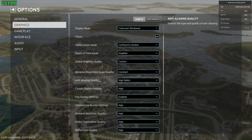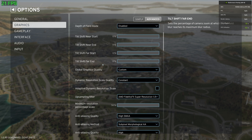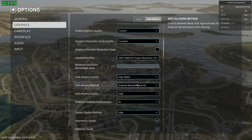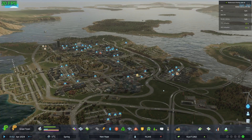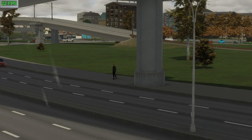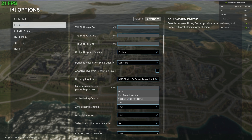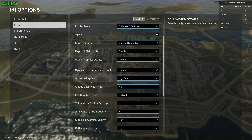Anti-aliasing is the next thing we should look at. This isn't so much to do with FPS, but it can help if you're trying to take photos, as it smooths out any jagged edges on shapes being rendered. I recommend keeping it to high or low SMAA. However, if you're looking to take cleaner photos, you can go to the advanced section and activate temporal anti-aliasing — the TAA category. This uses AI to smooth frames by looking at past frames and predicting future ones, which can create ghosting or blurriness on moving vehicles. For photos though, it should make edges render better.